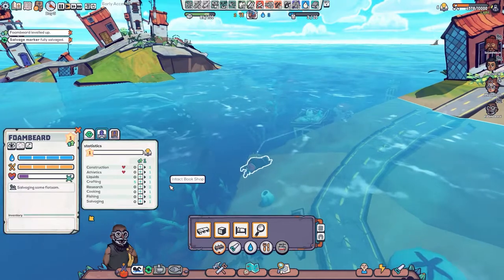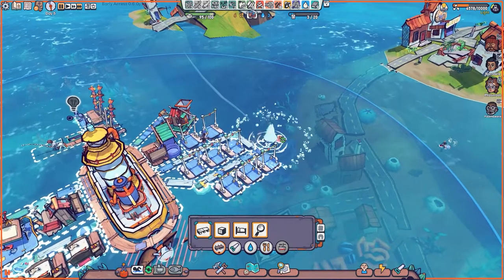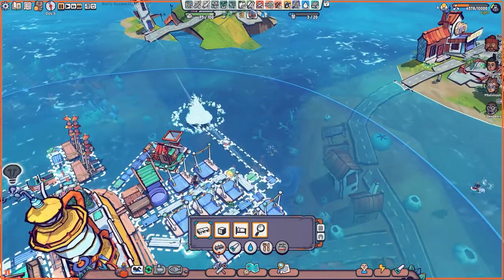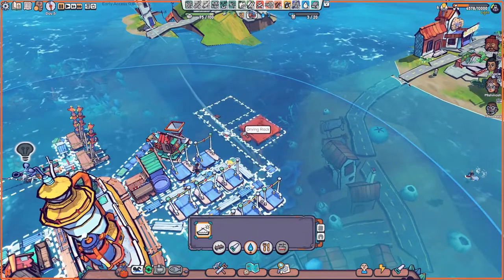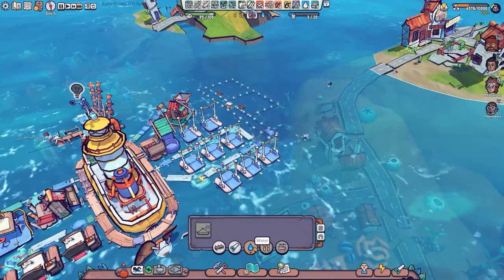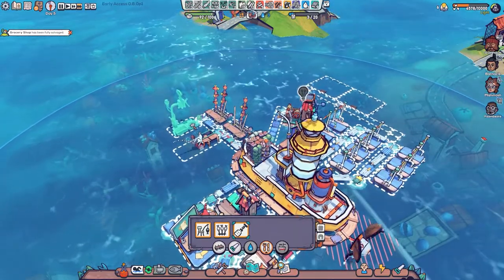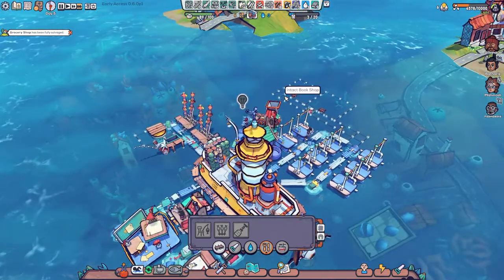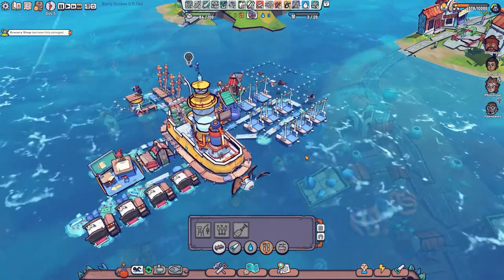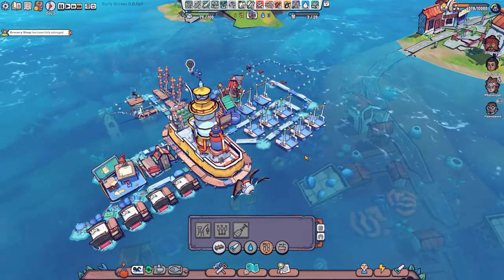Foam Beard has leveled up - let's make him move around a bit quicker. We're going to do that, then bring things out that way, and build one, two - we can only build two, and that's what we need. We then need to build one of these as well. There's a lot of construction going on at the moment, which is why we're speeding things up. That risk-reward of trying to find that fourth person - it's not biting us just yet but it's threatening to.